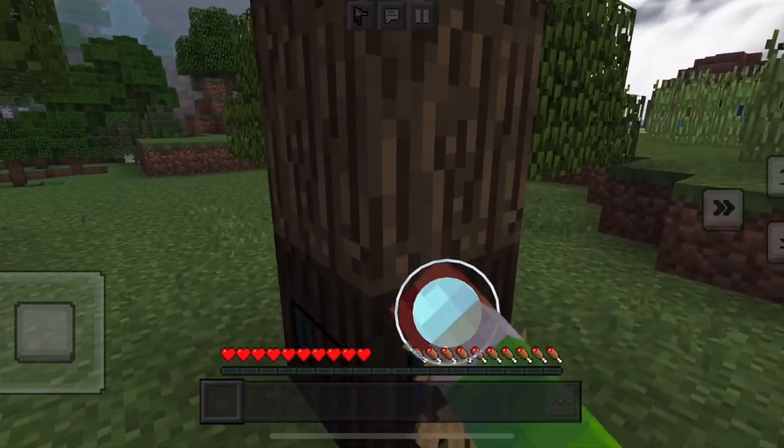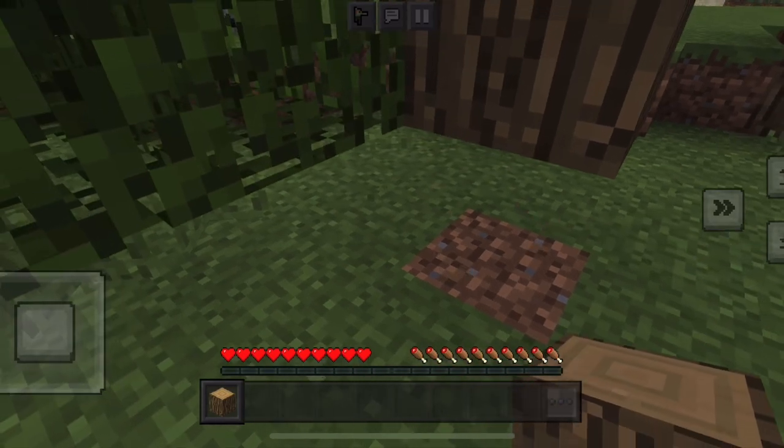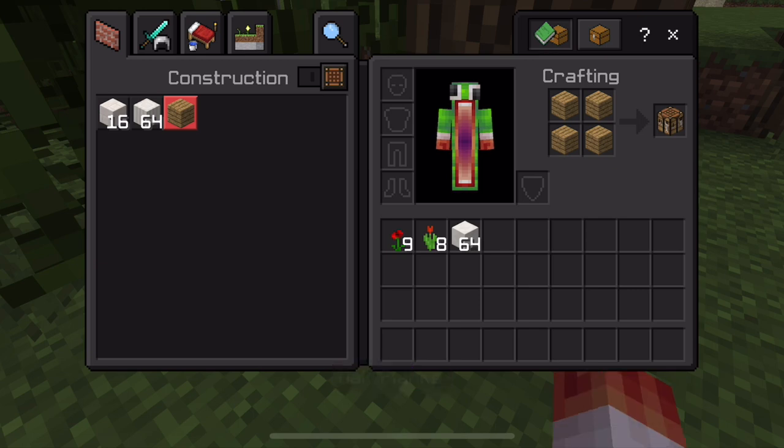Here's some oak. So I'm going to use birch for the stairs. I got the oak. Let me make some oak planks, and I'll make a crafting table.